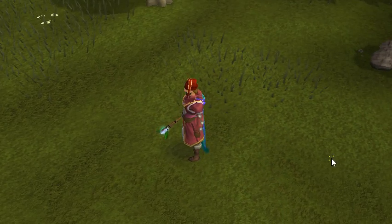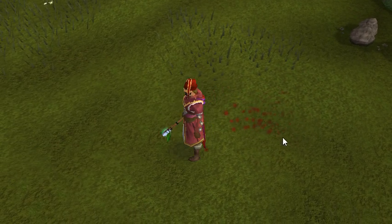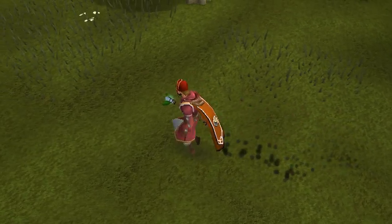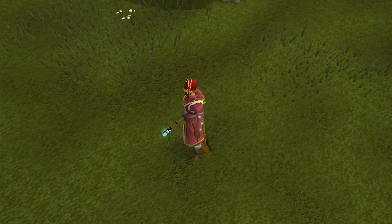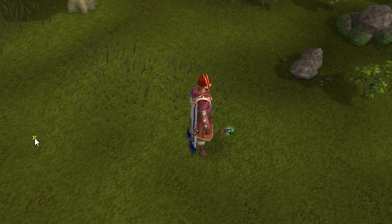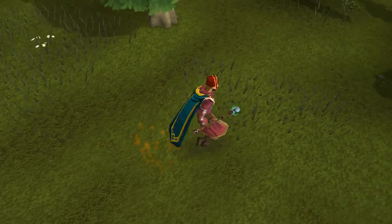And when you move, it looks like this. So there's the little trail for cooking — this is how it looks. A red trail for Dungeoneering. Black trail for range. Orange for magic. Blue. And finally fletching — it's golden.